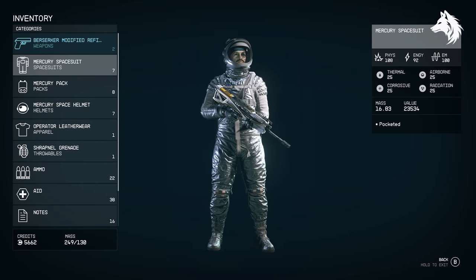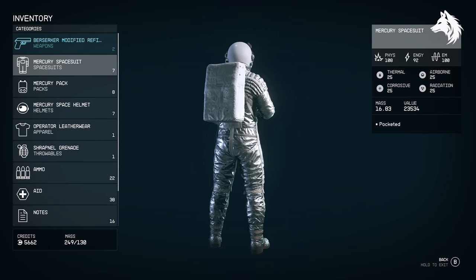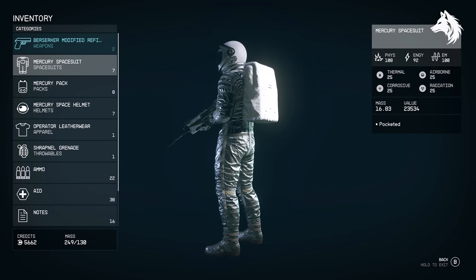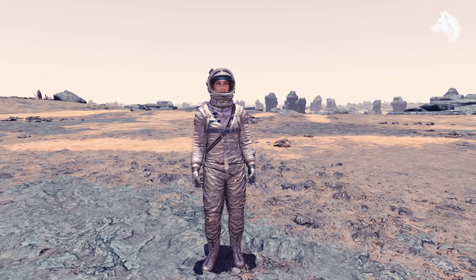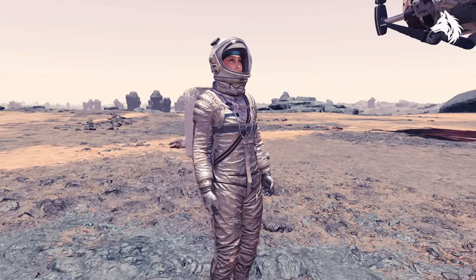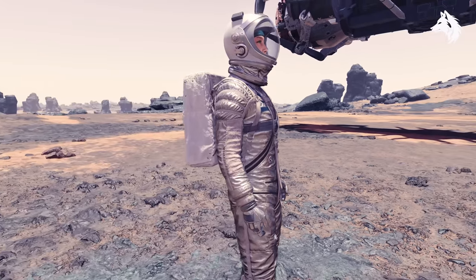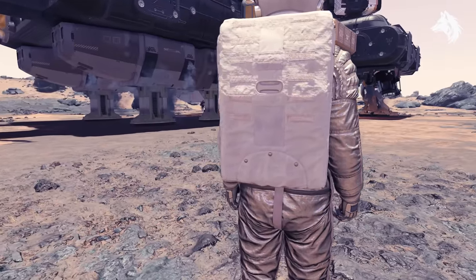Number 7 for best armor is another unique one called the Mercury armor, and you find this during the game's storyline. At some point you'll head to Earth and gain access to the NASA museum — the Mercury space suit is located inside the museum. It's a decent armor, better than the Mantis, and again since it's unique you're best to pick this up as late as possible if you plan to use it as your main armor set.